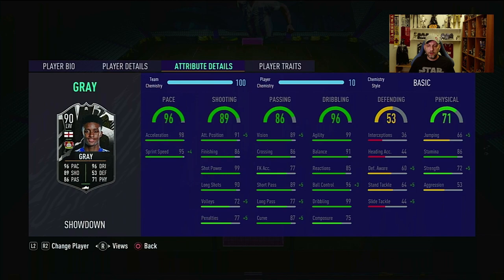Good long shots. The passing is great, all evened out. Fantastic dribbling with great agility, great balance, reactions, ball control and dribbling. The composure seems a bit low, but as we always say, composure only affects the ball carrier if he's being pressured — the number tells you at what distance he's starting to feel pressure from the defender.